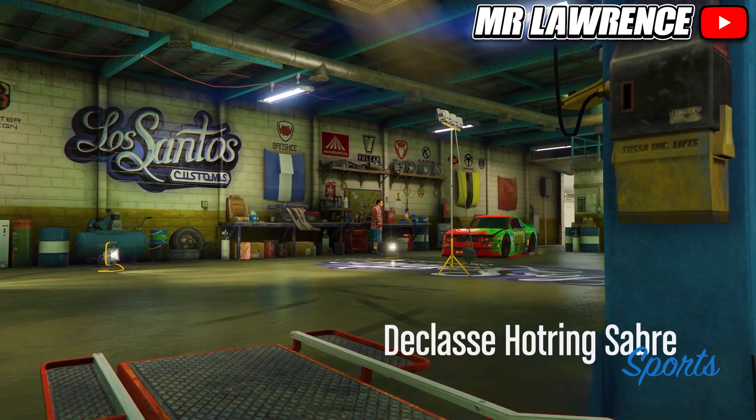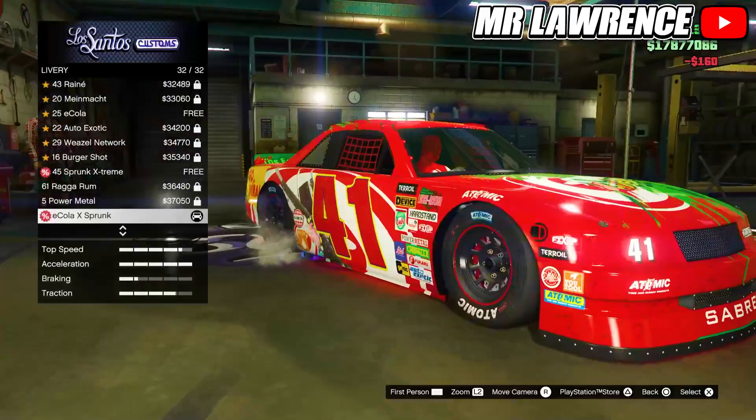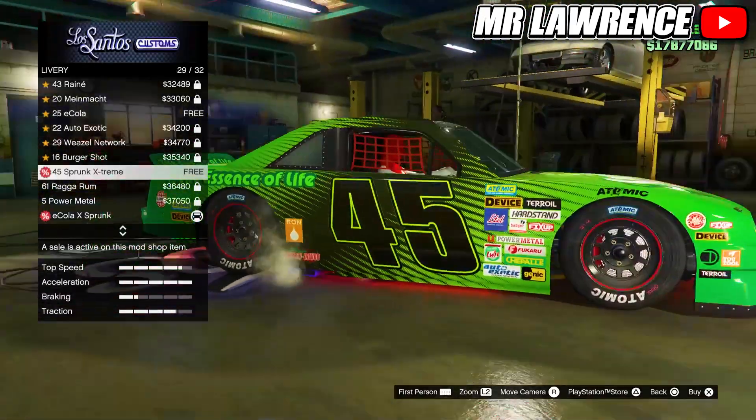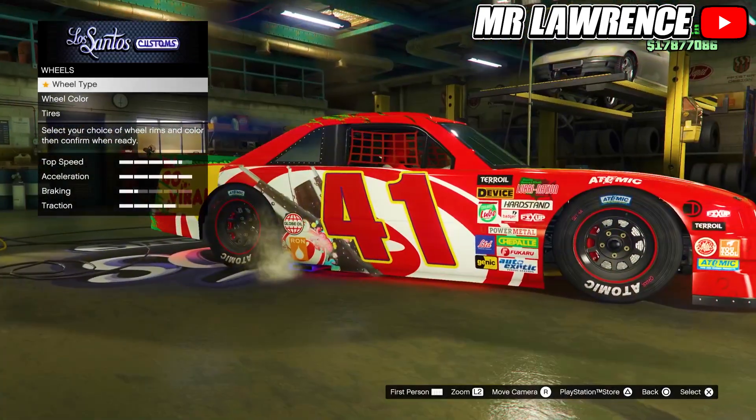There's also a car, the Hot Ring Sabre — you can now get it for free. If you go to liveries, you can also get the E-Cola x Sprunk F45 Sprunk Extreme livery for free. Green and red tire smoke are also free during this event.